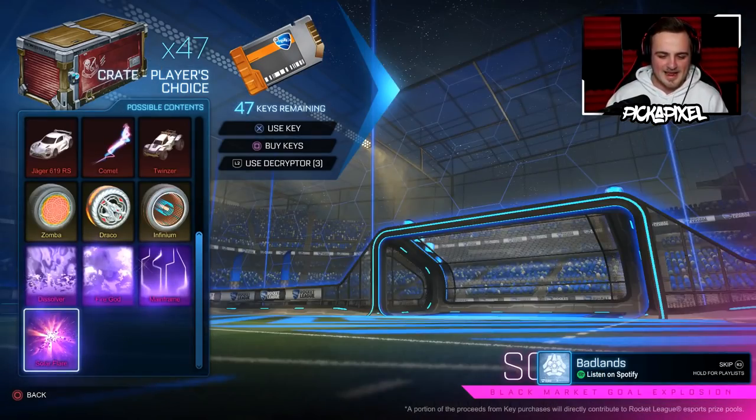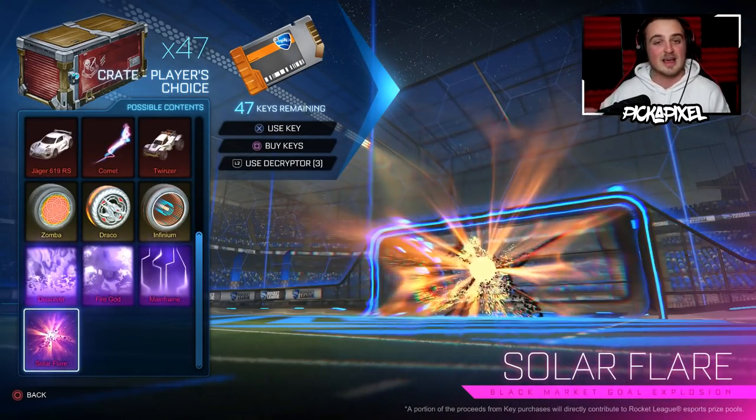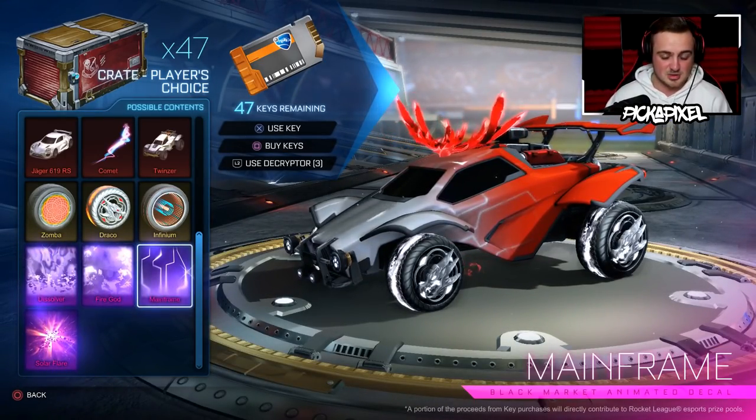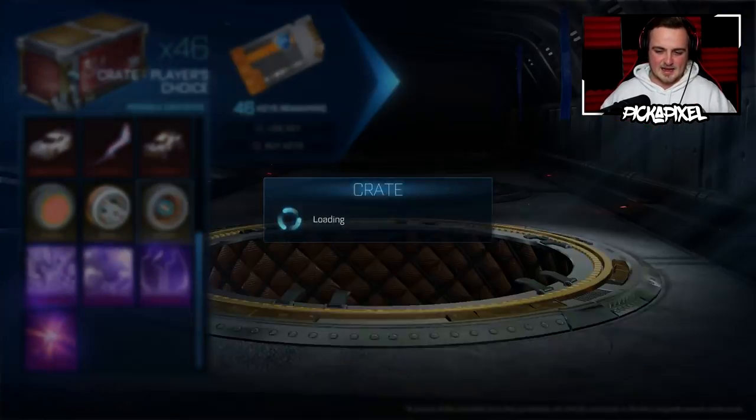We're back. I've never seen that before, but it's back — we're good. We've got the black markets, all of which are good. Solar Flare can come painted. We got Dissolver, Fire God, and Mainframe, which can also come painted, and the awesome exotic. Let's get in.